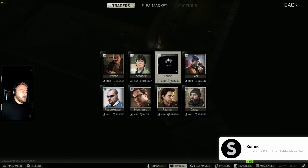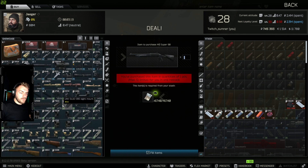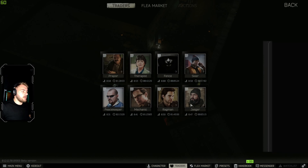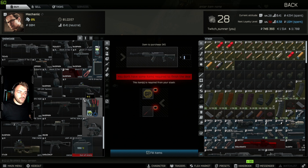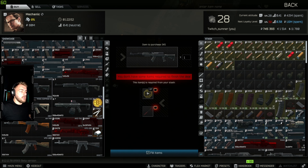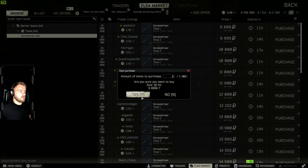Second weapon — this one actually surprised me when I came across it. And this is the barter trade for the SKS. Now you can get this from Mechanic level two. You're going to get the GP coin, which is about 30,000 rubles, and then you've got the screwdriver, which is again 10,000 rubles.